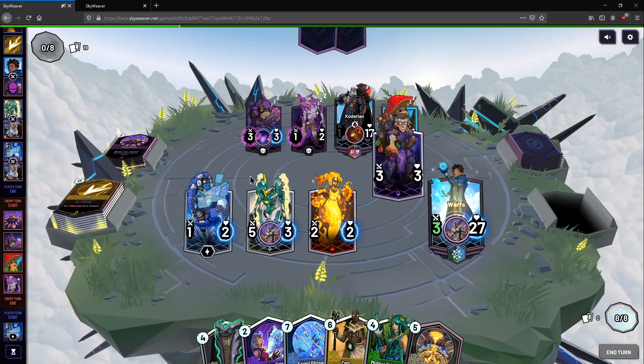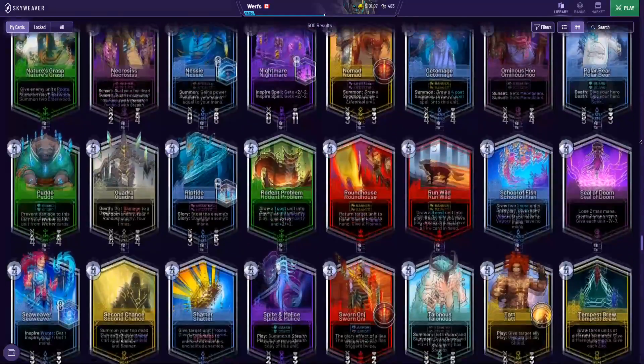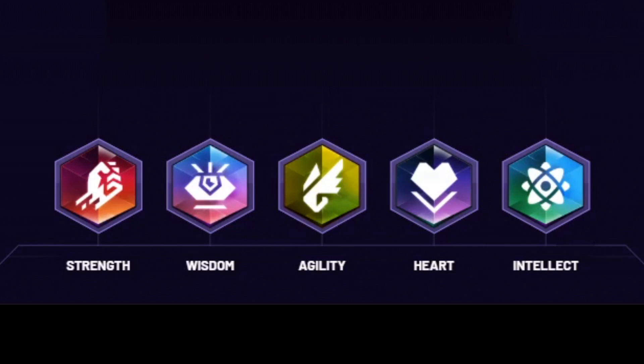Skyweaver is a singleton-based card game, meaning you can only have up to 1 copy of each card in your deck. Cards are split up into various prisms, with each prism having its own mix of units and magics. You may build a 20-card deck using only 1 prism, or a 30-card deck with 2 prisms. There are currently 5 prisms in the game.